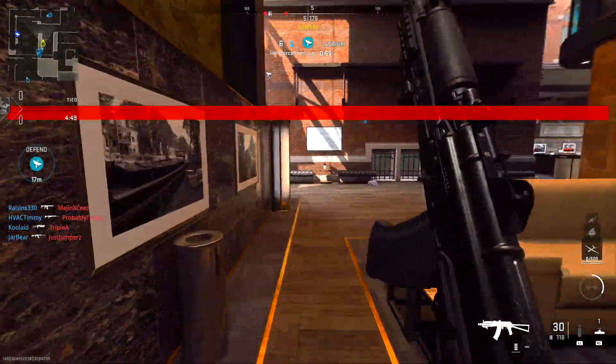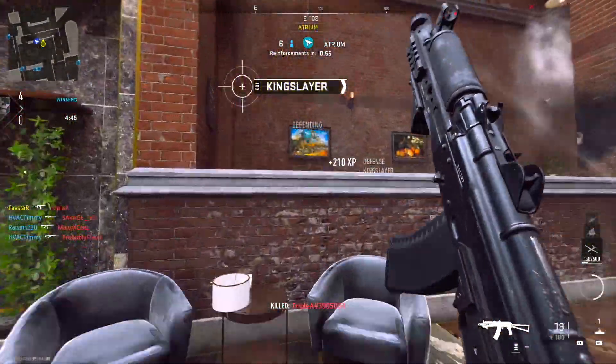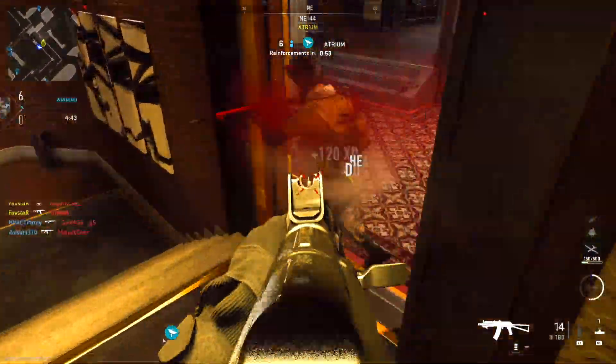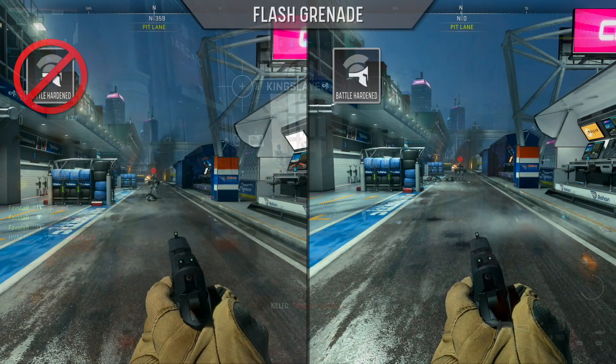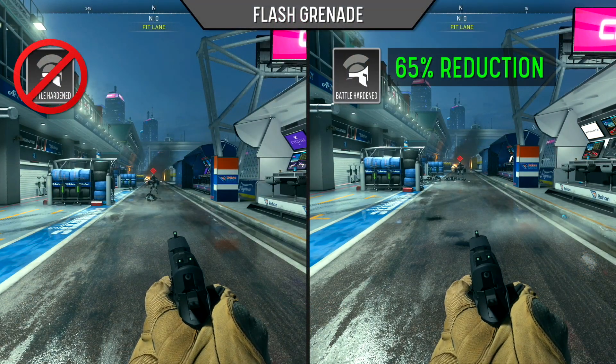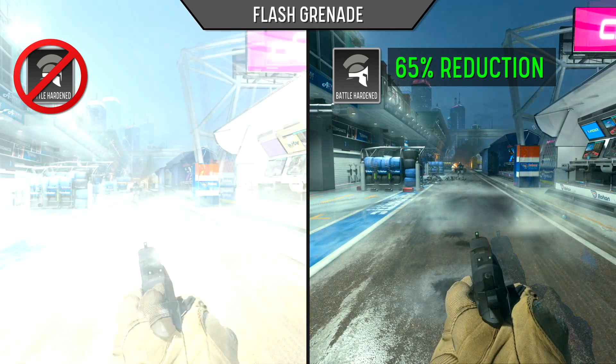We'll begin by analyzing what's probably the most popular tactical, the flash grenade, which causes a blinding and deafening effect which lasts for a full two seconds. Battle-hardened offers partial immunity and will reduce the duration of the effect by 65%.